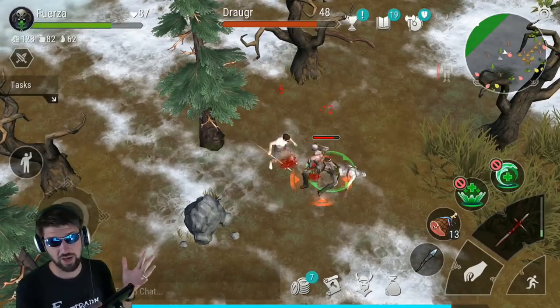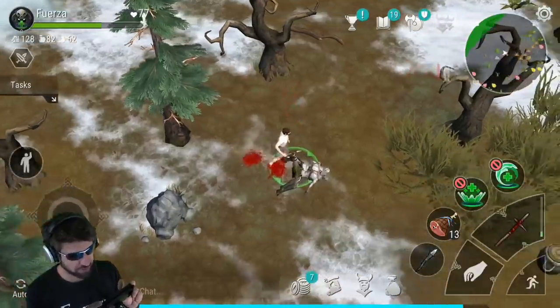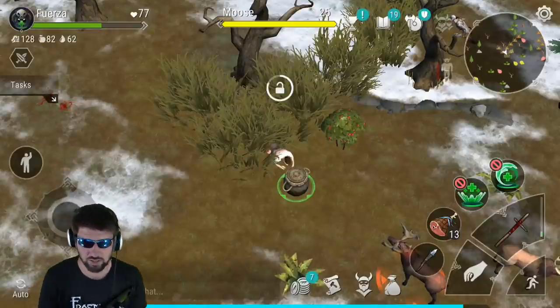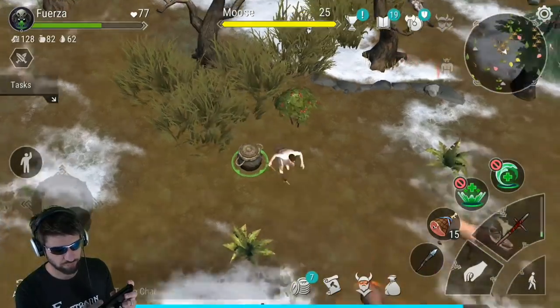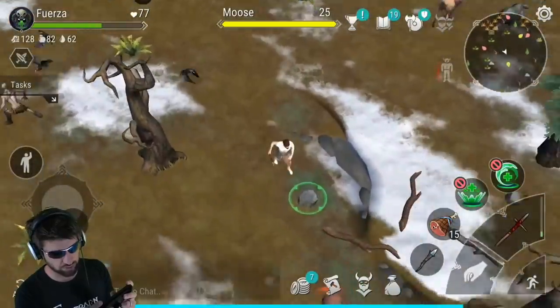Because I'm naked it doesn't really matter hitting two people at a time — they're doing more damage to me, but I'm just going to heal. Let's see what's in this chest. There are four chests in this zone versus the three that are in the green zone, so you have a little bit better chance.